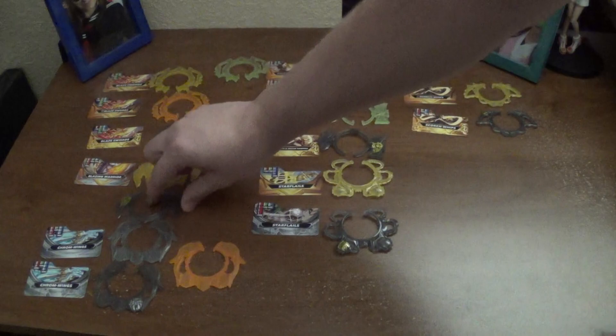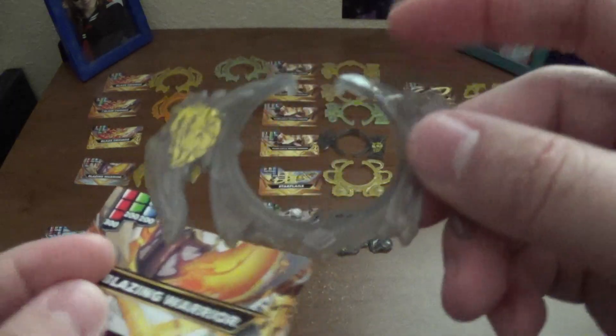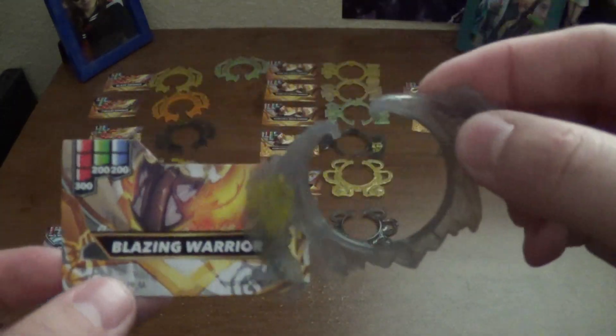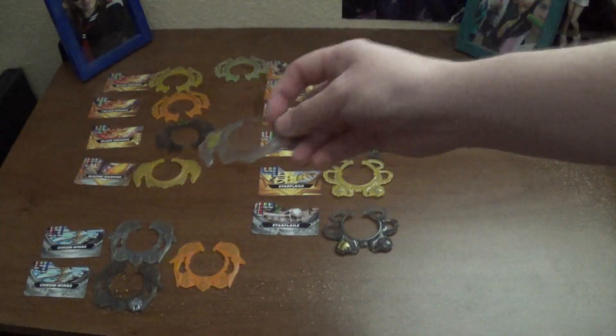And as stated with the Street Brawl Blaze Swords, it's pretty easy to figure out which one is the Street Brawl, because it's a darker gray with the clan symbol, and your card will have the Street Brawl effects on there.